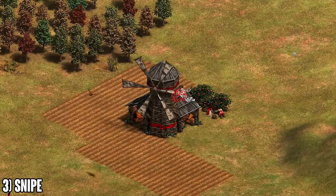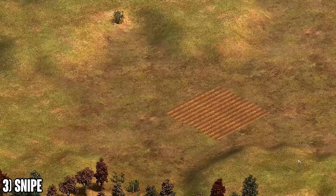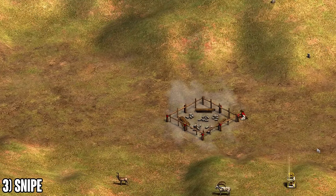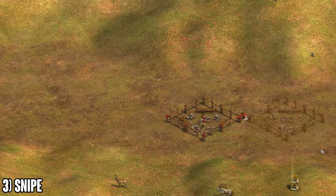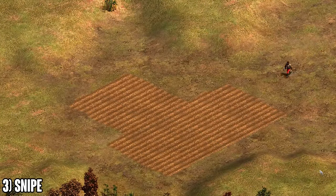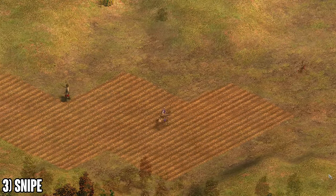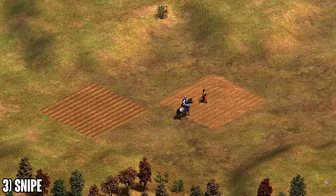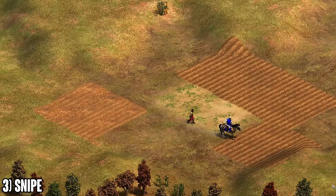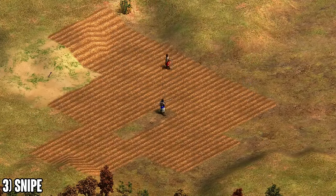At number three we're going into some offensive tricks you can use around farms to help you net advantage and deny your opponent resources. When your opponent places a farm it's completely different to any other building — for a house or castle you don't see the foundation. But for a farm, it's going to be at 1 HP, they will pay the wood to place it, you can see where they're placing it, and you can interact with it. If you have any unit around that area and the villager is walking toward the farm to build it, you can easily snipe it and deny them that 60 wood.